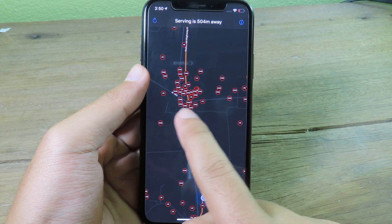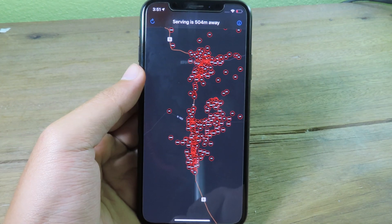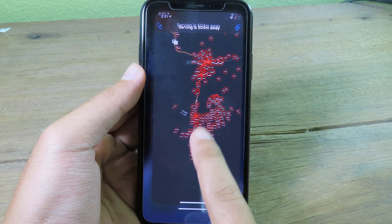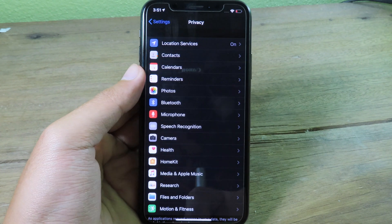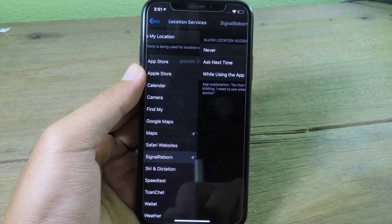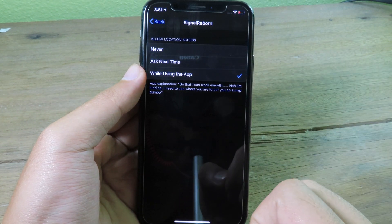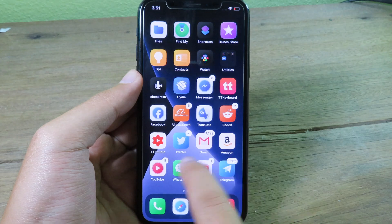You can see the cell tower coverage on the map. If towers don't show up, go to Settings, then Privacy, then Location Services, click on Signal Reborn, and make sure location is set to 'While Using the App' — then it will show the towers.